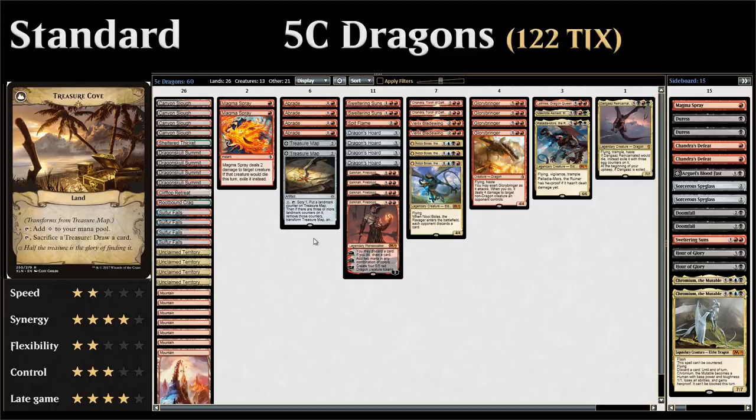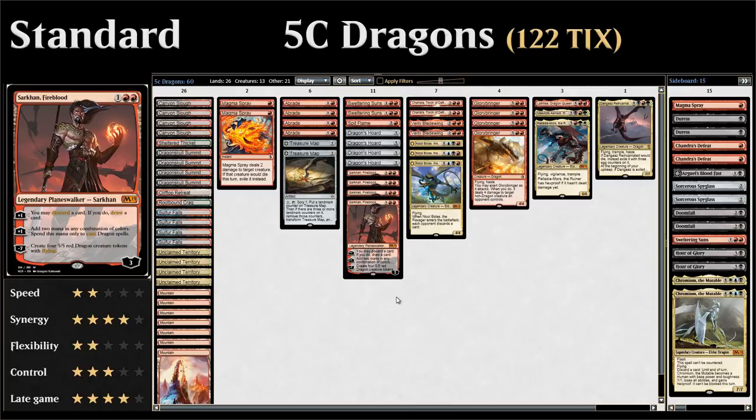At three drops we have a lot of our dragon synergies. We've got four copies of Sarkhan Fireblood, a three-mana planeswalker starting at three loyalty with two different plus-one abilities. The first lets us discard a card and draw, helping smooth our draw, get rid of excess lands or copies of Sarkhan, and find those powerful dragons. The second plus-one ability adds two mana in any combination of colors to our mana pool that we can spend on casting dragon spells — so it not only ramps us but also fixes our mana.